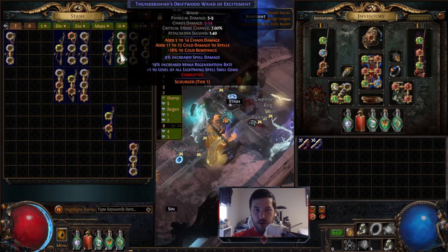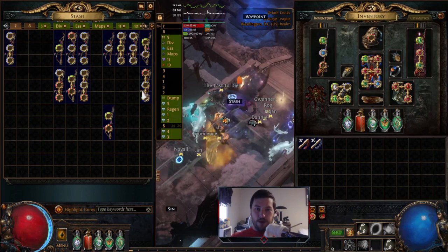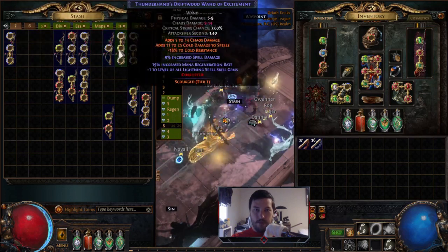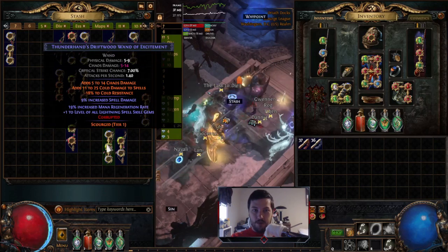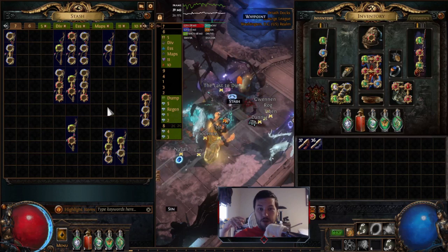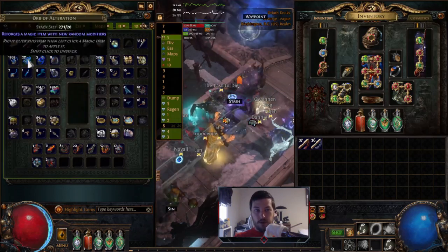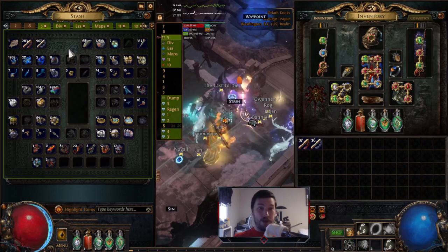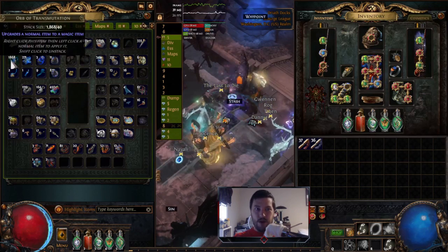Very excellent results overall - all of these would be super good for leveling. We got a good variety: a physical one, a lightning one, two cold ones, and a fire one. If I wanted to do a lightning brand build I have two lightning ones I could use - plus one to lightning gem levels and a lot of extra damage. This is a perfect way to get great leveling wands. The whole process is expensive in alterations - realistically about 125 alterations to get an inventory's worth of results, plus a couple dozen augments and about 12 transmutes.